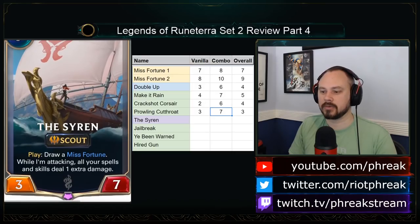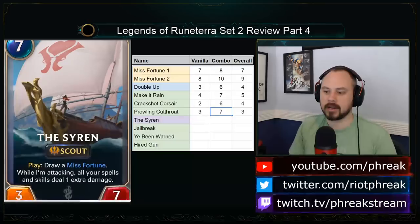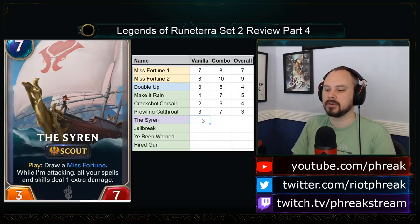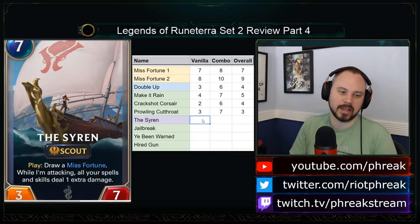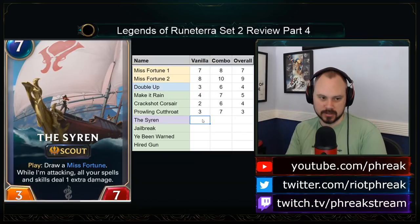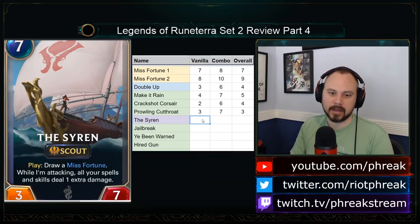Misfortune's Ship is a 7-mana 3-7 draw card. When I'm attacking, all your spells and skills deal 1 extra damage. It's a 7-mana 3-7 Scout — so kind of a 7-mana 6-7, which is still bad. If we jam this into a random crappy deck it's a 7-mana 6-7, which is a bad card — like a 3. But it's a 7-mana 6-7 draw card, which is obviously very good, so it goes back up to a 4 or 5.